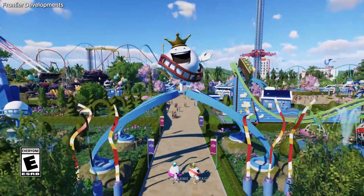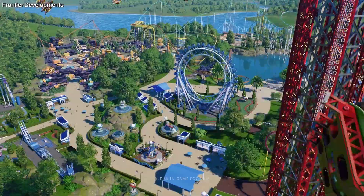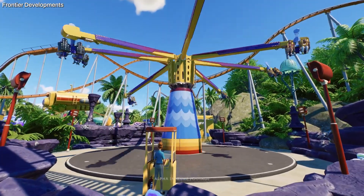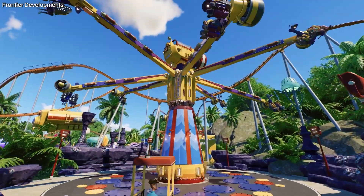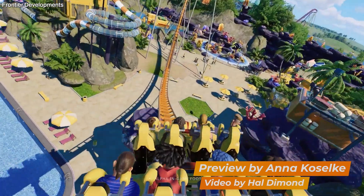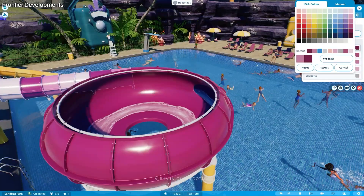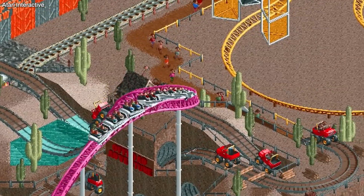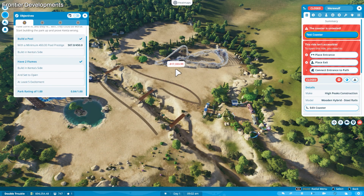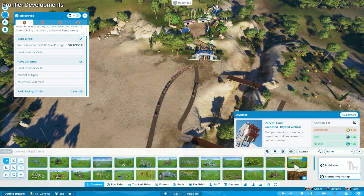I recently had the opportunity to sit down and enjoy several hours of Planet Coaster 2, the exciting upcoming sequel to Frontier Development's game-changing 2016 banger. I couldn't wait to see how different it would be compared to the original and older predecessors. Some of my fondest childhood memories revolve around management simulation games like Roller Coaster Tycoon and Zoo Tycoon — and that was eight-year-old me's idea of the perfect park.